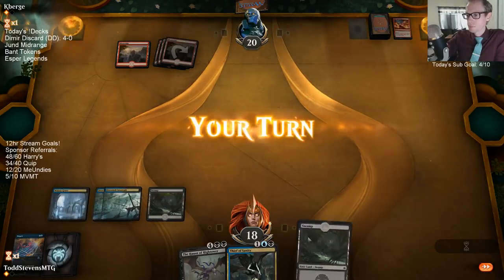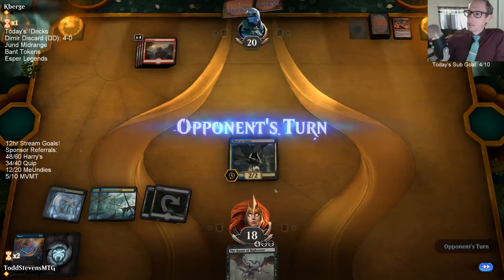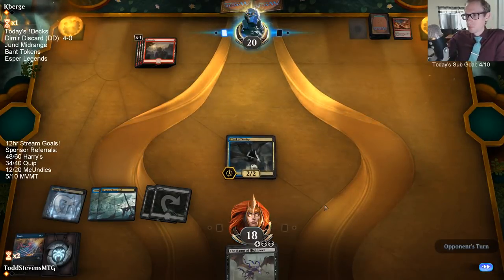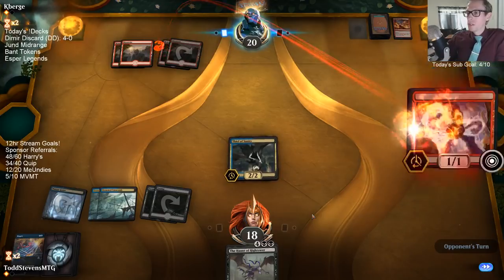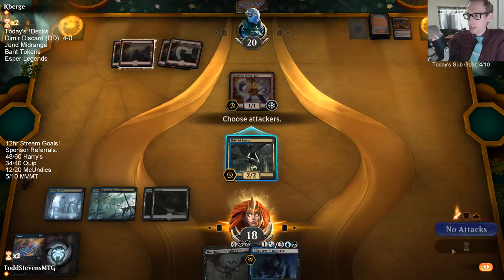I need land. Please don't draw a Frenzy — there you go, that's a land. Go Thief, go! There's no way they have any more burn spells — they already used a bunch. Yeah, they're way out of burn spells. No way they had a burn spell.